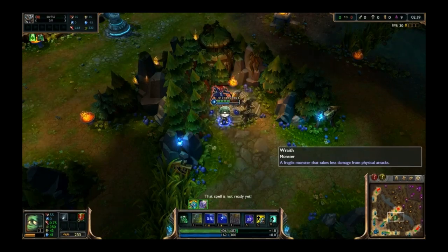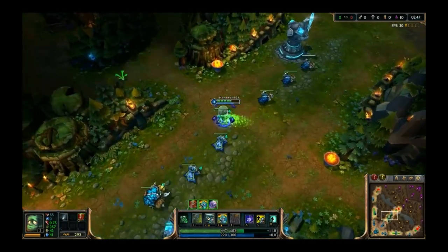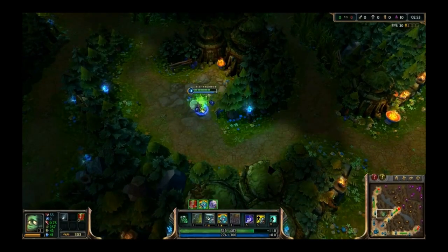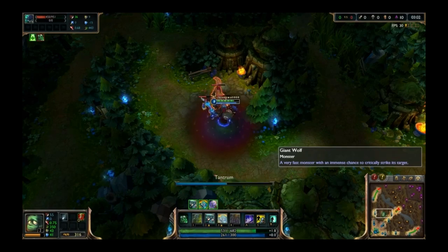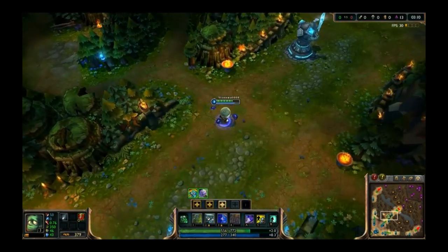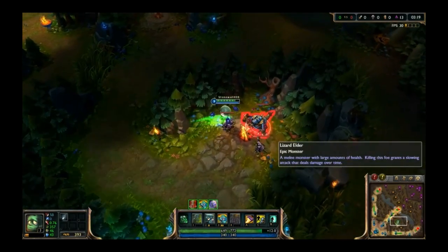In either case, do NOT start the jungle at the buff. So many people do, and it's really frustrating to watch when they could be getting a head start. If you're going for blue, clear the wolves first. If you're going for red, kill the wraiths first. It's easy, and you have 15 seconds before the buff spawns to do it. This is especially true if your team is leashing for you, which they always should. Since monsters now attack the closest target, your allies just need to poke the monster a few times without killing it while you tank and attack it. The jungler getting a good start is much more important, as it will help them out later.